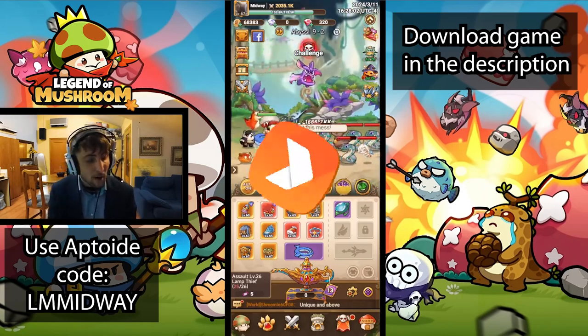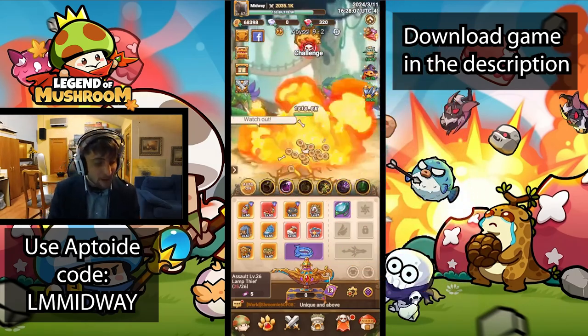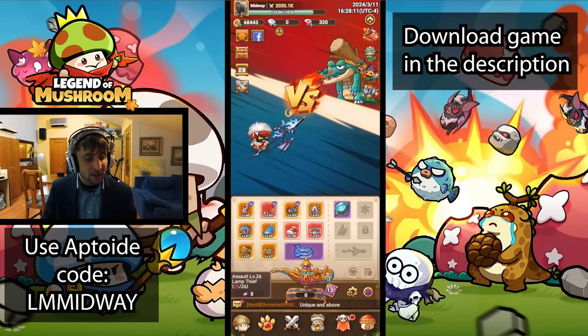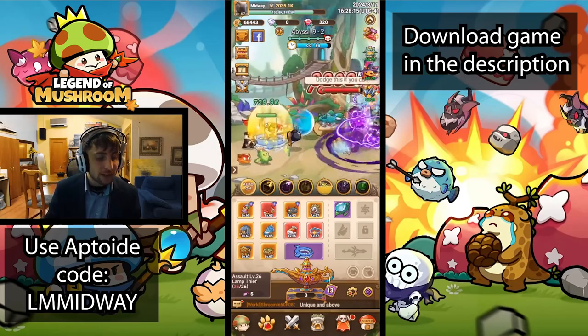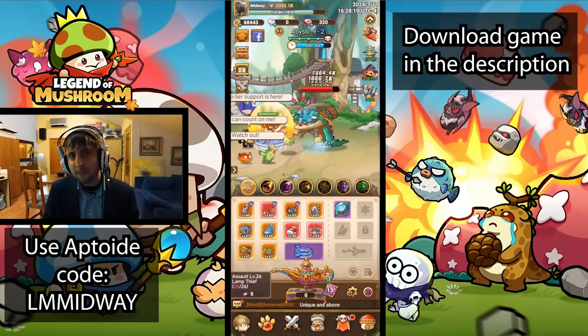As you can see right here, I am fighting some mobs in stage Avis 192. I'm kind of already quite far ahead in the game, but I'm kind of stuck right here. So I'm gonna be trying to challenge the boss and we'll see if we can defeat it. I'm probably gonna be a little bit short on the DPS department — I kind of need more damage. So how can we get more damage?